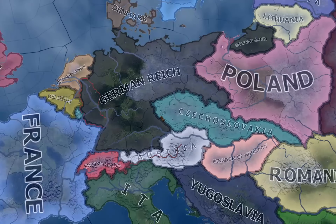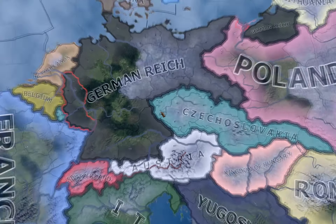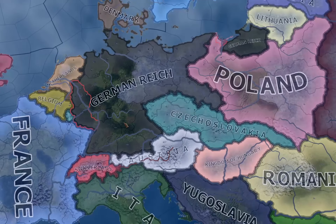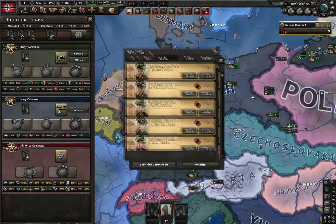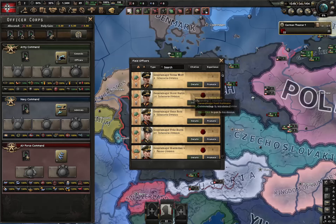I'm pretty sure that you forgot about this broken feature in Hearts of Iron 4. This new feature is not that broken, but I managed to break it. I called it a new feature even though it came out almost half a year ago with the By Blood Alone DLC and also the Avalanche update. But I think it's DLC exclusive, unfortunately. Obviously, I'm talking about Field Officers, or Field Commanders, whatever you call them.